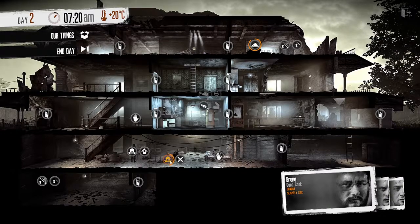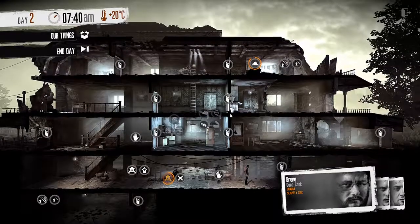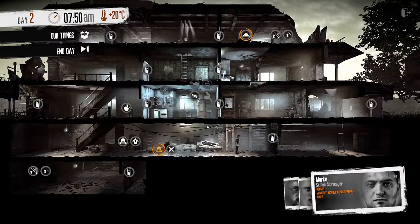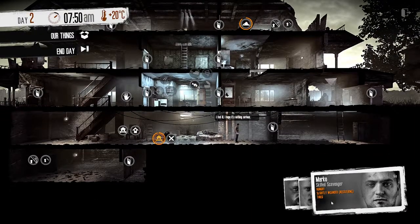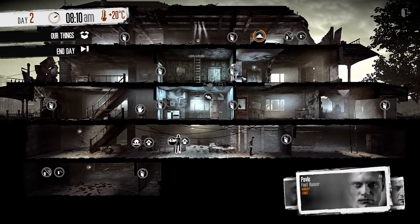Bruno, get up - you need to get up, we need Marco to sleep first because he needs to go out scavenging again. Everyone is hungry. Marco is slightly wounded, recovering from sleep, and tired. Bruno slept so he isn't tired, but he's slightly sick. Pavel was on guard duty so he's tired, but that's fine.